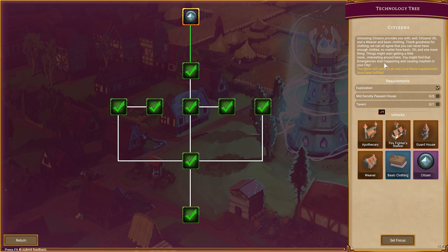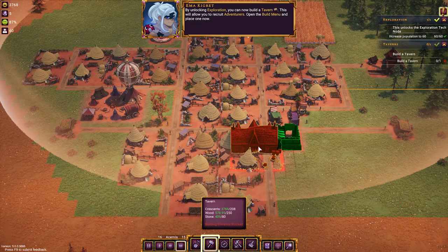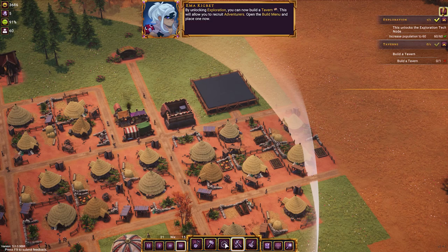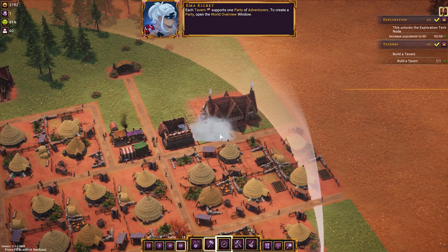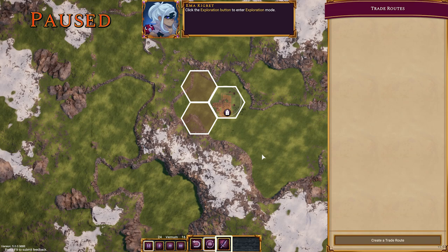We can now unlock the tavern — nice! The last unlock is 'Citizens,' but we're not going to do that because it will end the demo. I just want to see what this tavern is. It's quite a big building — a good spot would be right in the middle of town. I also noticed in the decorations we can put down tavern benches and tavern tables — let's get some tables out the front. Each tavern supports one party of adventurers. To create a party, open the world view.